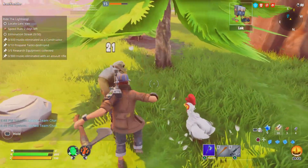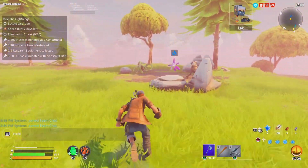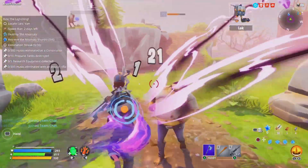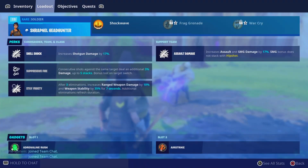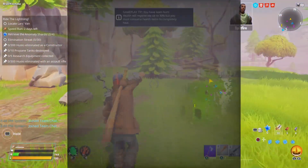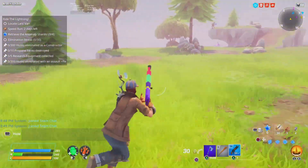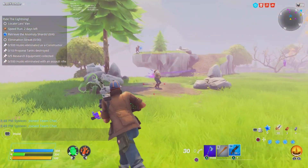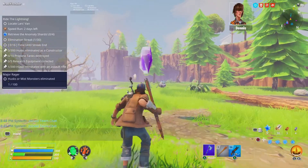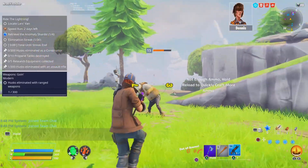Oh my days, I am getting attacked! You can pickaxe enemies, and if you need ammo you can transfer your loot. I'm almost getting damaged — my loadout here. Look at this SMG, which is not even in Battle Royale anymore. Oh my God, this is like a burst — I wish this was in Battle Royale. Let's take out some husks. We got some husks eliminated! So it does work — just be patient with it.